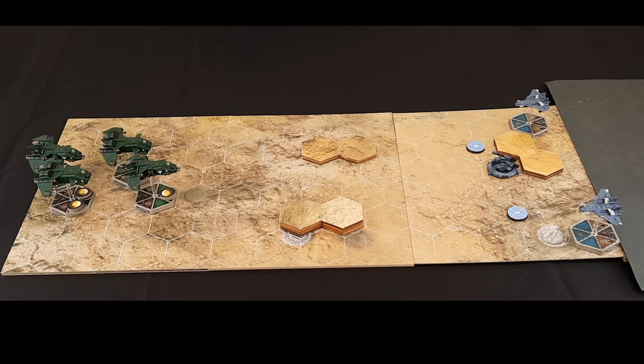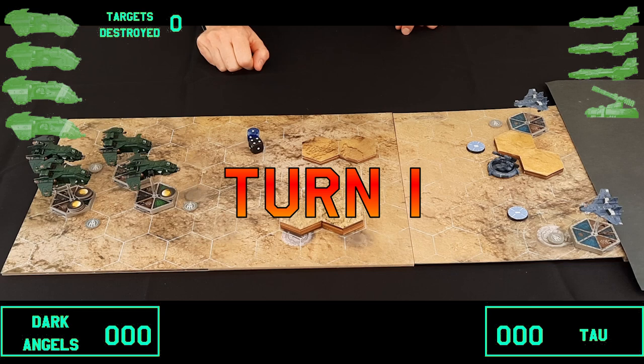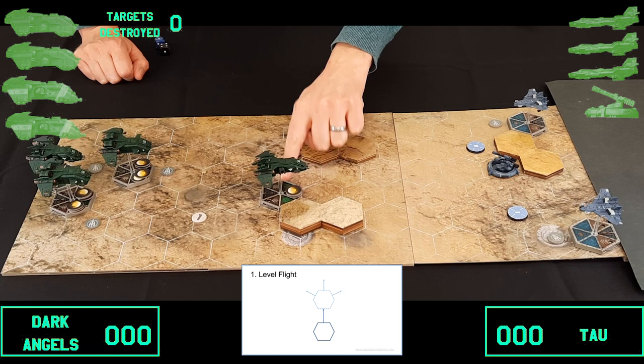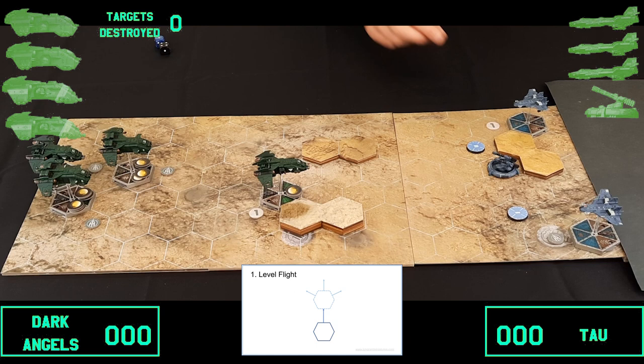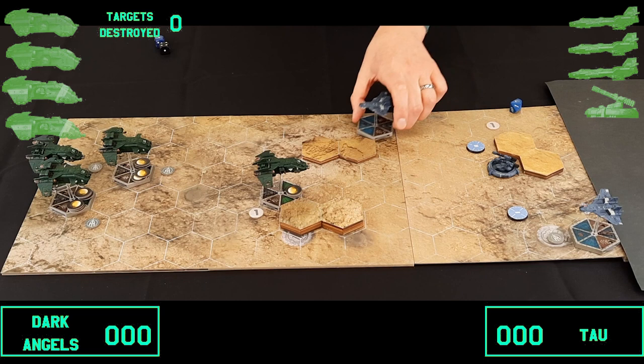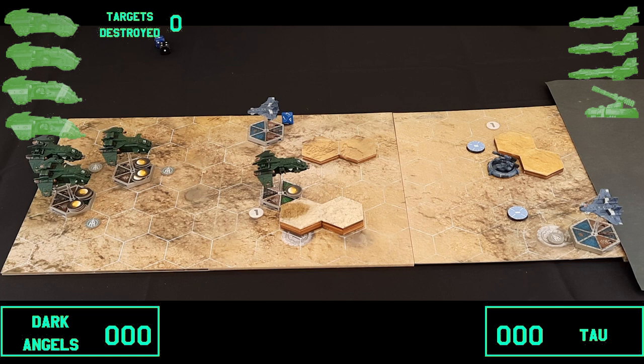Turn one — the Marines get the initiative and go first. All aircraft are currently travelling at speed three. The first Storm Eagle moves forward three spaces. Then the Tau respond: one Barracuda is currently at speed four and accelerates up to speed seven, moving forward seven spaces, then climbs to altitude two.